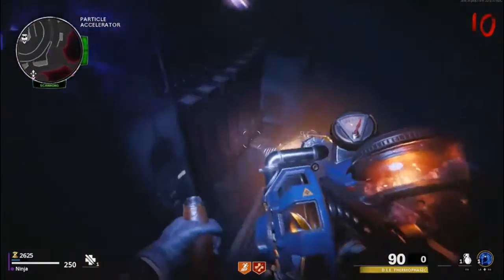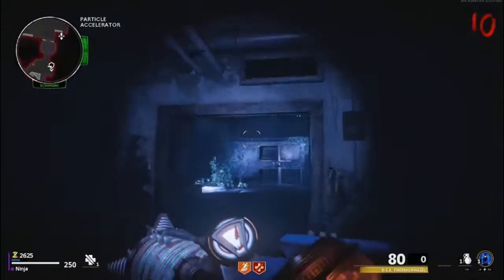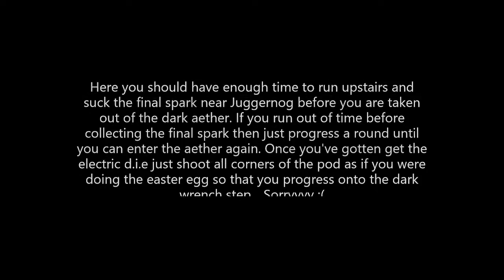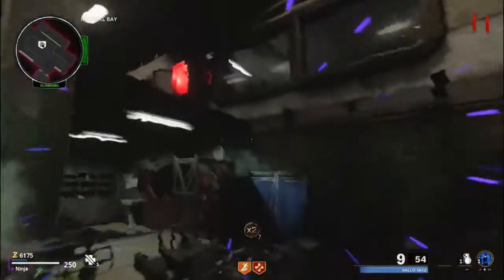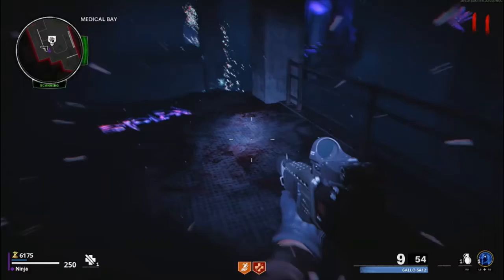Head down, place the spark in the box, wait a second for the box to spawn in otherwise it glitches out, then head back up to this room. Normally you'd want to use the fire gun to make the prong go up. I messed it up and ran out of time by not taking the right path. Essentially just run up the stairs, run to the juggernaut, and suck up the final spark to make the final prong go up and get the electric D-Machine. As soon as we've got all three sparks, use the electric shockwave and the ice D-Machine to make the final two prongs go up.